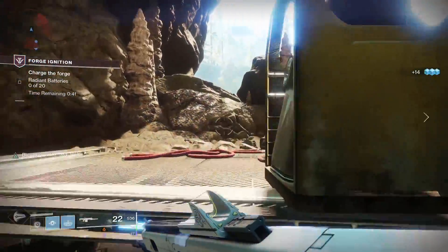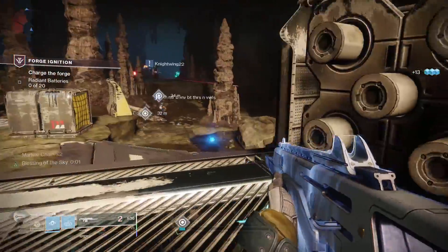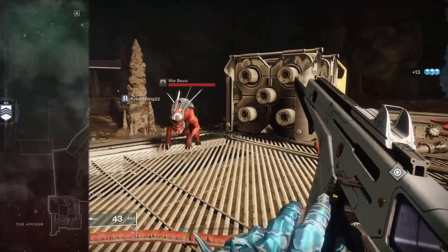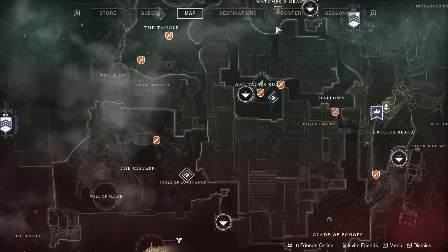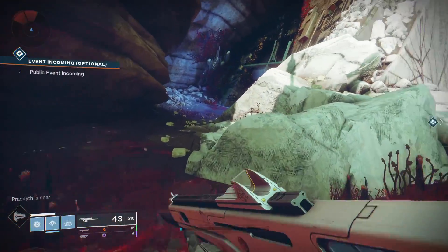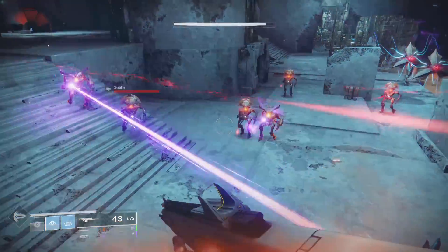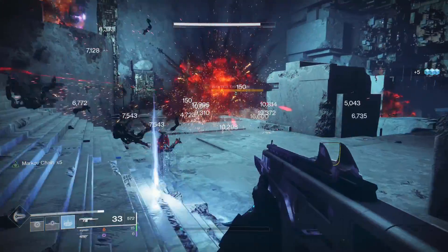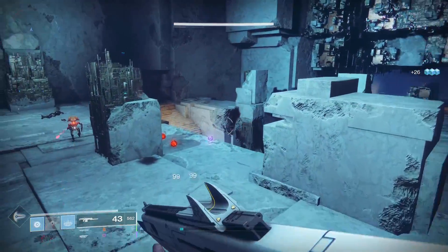Now A Giant's Might quest in Destiny 2 actually only has two steps, but you're still going to have to do some grinding. The first one is Kill Vex with fusion rifles. A lot of people recommend, and I actually did this one as well, going to the Orrery Lost Sector at Artifact Edge on Nessus. There are quite a few Vex there, but there are plenty of other locations to farm Vex. I highly recommend just jumping into a Vex-themed Lost Sector, as usually there's quite a few there that you can farm out.